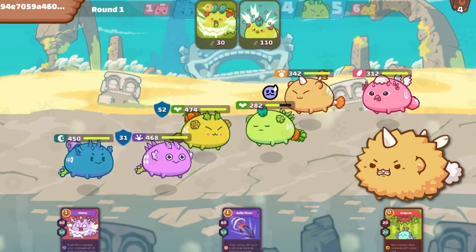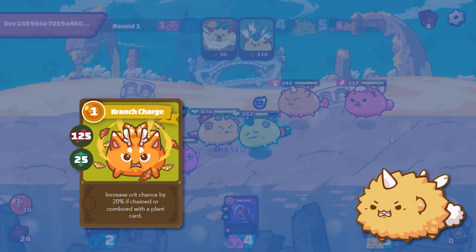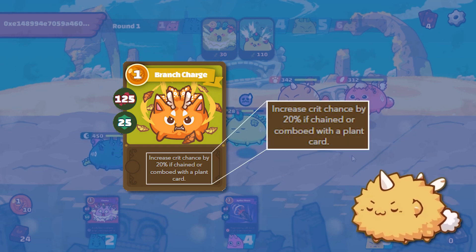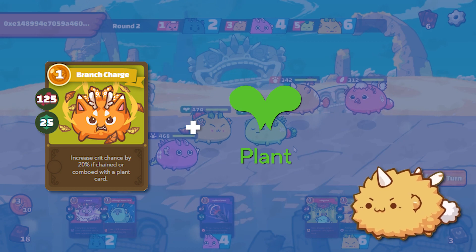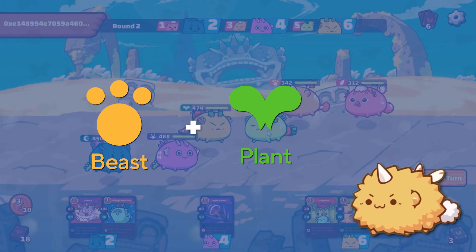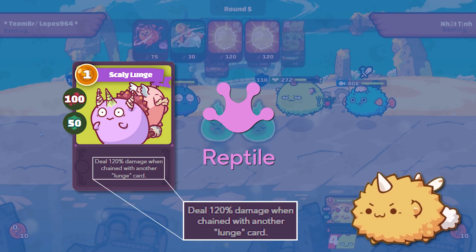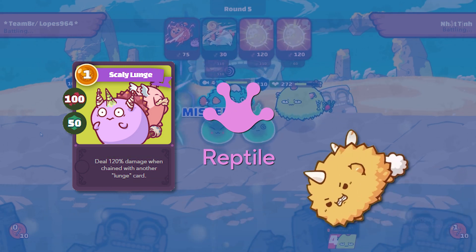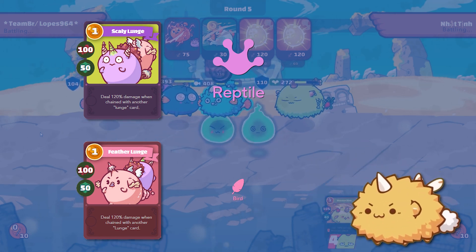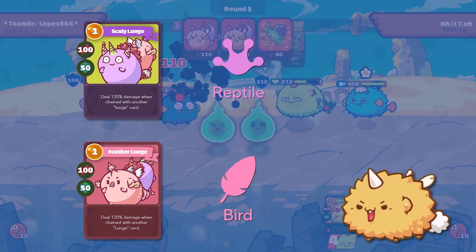Sometimes you'll notice that chain effects encourage a certain team of Axies. Take for example, Brunch Charge — a Beast card that has a 20% increased chance to crit if you chain it with a Plant card. Which means it'll be ideal if you have a Beast and a Plant on your team. Scally Launch is a Reptile card that does 120% damage if chained with another Launch card. And what's the other Launch card? Feather Launch, which happens to be a Bird card. So you can see this set of cards encourages you to have a Reptile and a Bird.